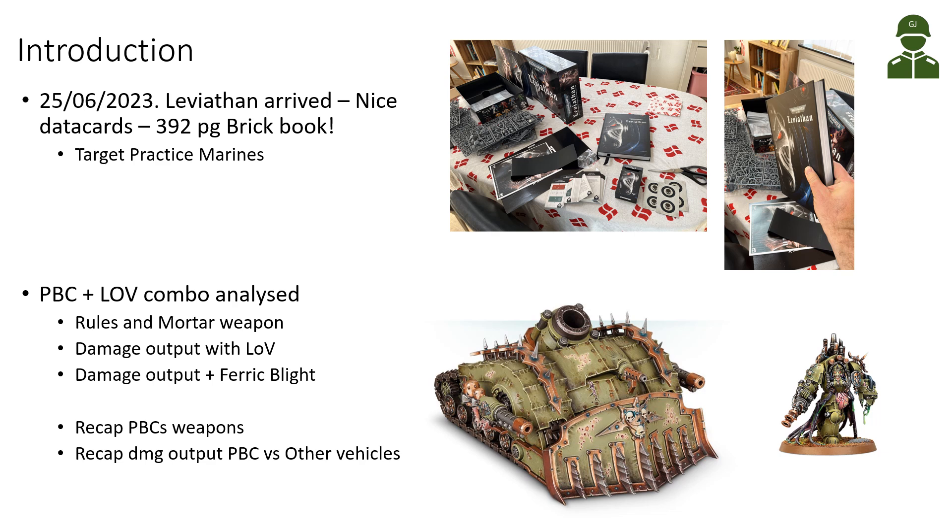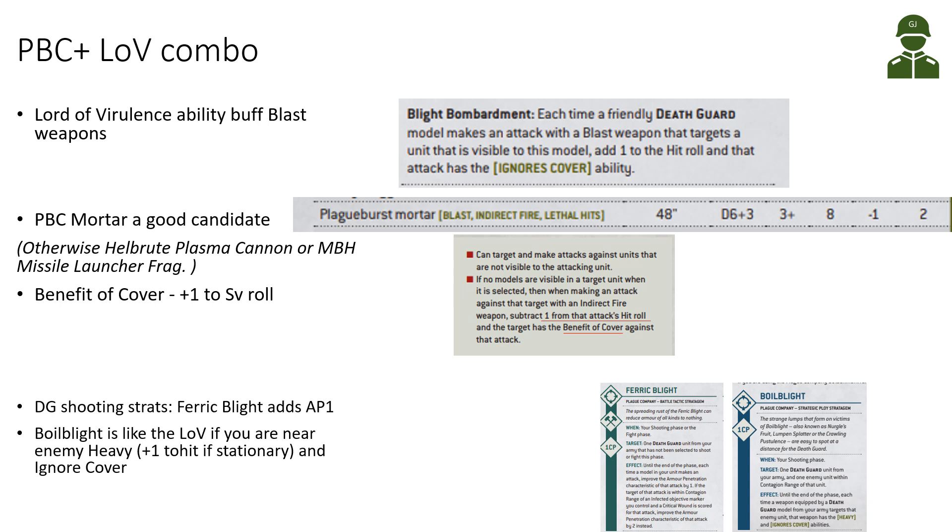So how does the Plague Bear Scrawler and Lord of Ireland combo work? The Lord of Ireland has an ability called Blight Bombardment, which buffs blast weapons. It says that each time a friendly Death Guard model makes an attack with a blast weapon, if you target an enemy that the Lord of Ireland can see, you add one to the hit roll of that blast weapon, and the attack ignores cover.